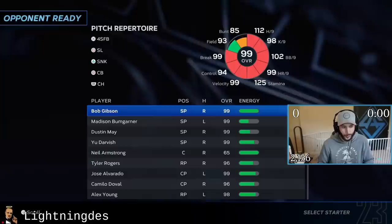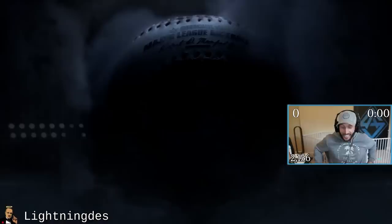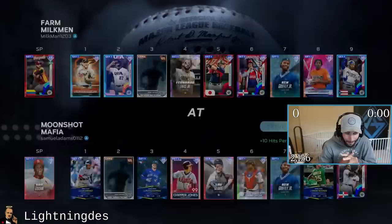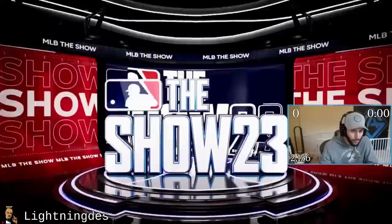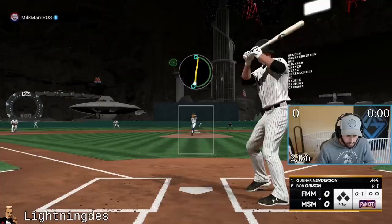We got the god squad — let's jump right into the game. We got Bob Gibson on the mound, Chapman hitting third, Orias leading off, Broker in the eight hole. Broker is pretty solid. The next video after this will be the complete Player of the Month team build. We just did four hours of grinding on rookie, so playing on Legend now might be a little tough, but hopefully we'll be okay.